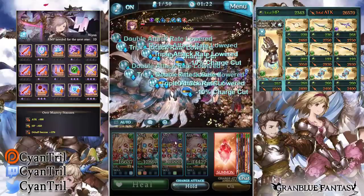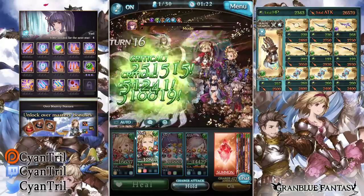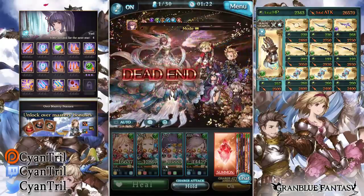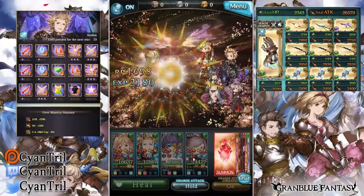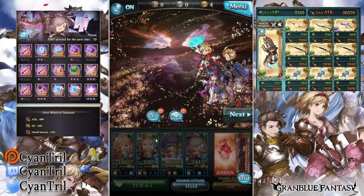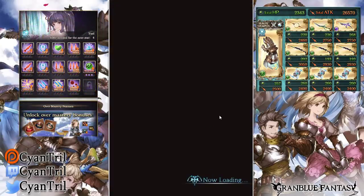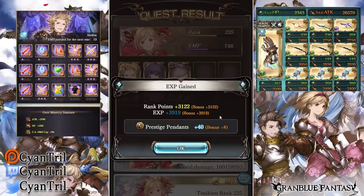My team almost died — my team is on single attack here if you didn't know. Skills that lower your DA/TA down actually overwrite stuff that have 100 TA, so that's why my team — even though they had 100 TA it was gone, it got dispelled. Skills that lower your DA/TA actually overwrite skills that have 100 TA on it, like Fairy and stuff like that.